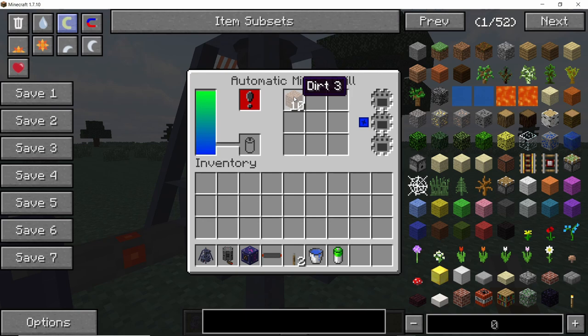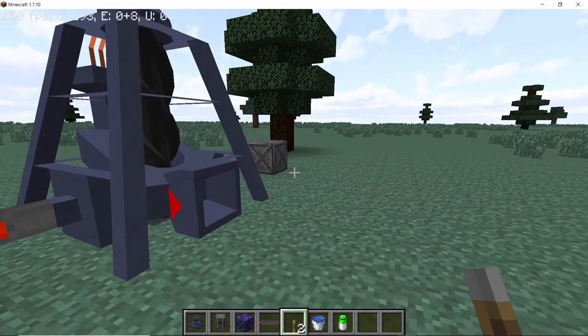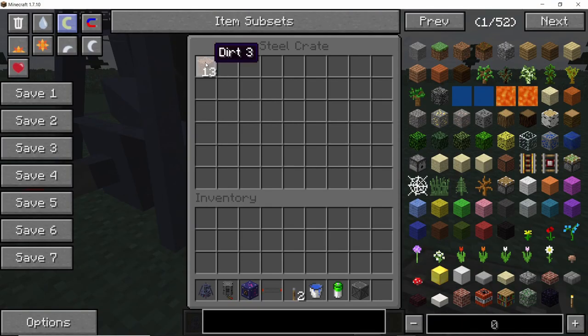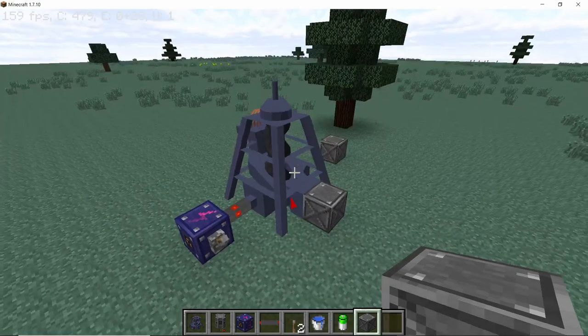You can take these mined blocks out by placing a chest or a crate in front of the output. If you place a crate here, it will accept whatever the drill mines.